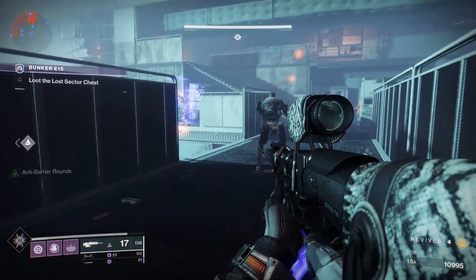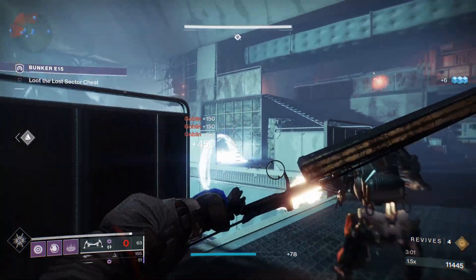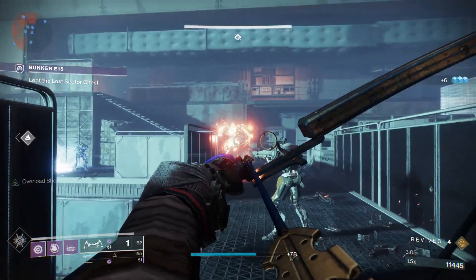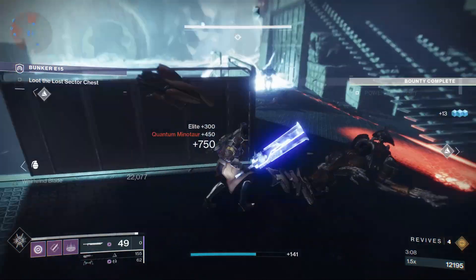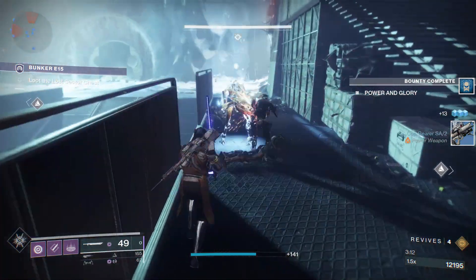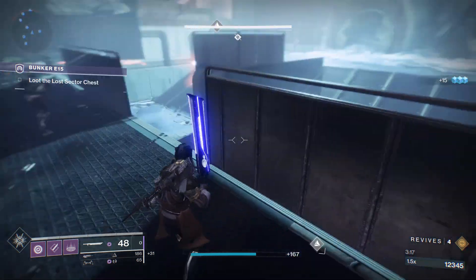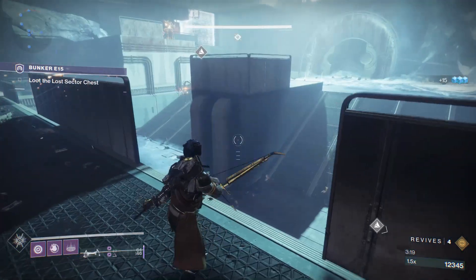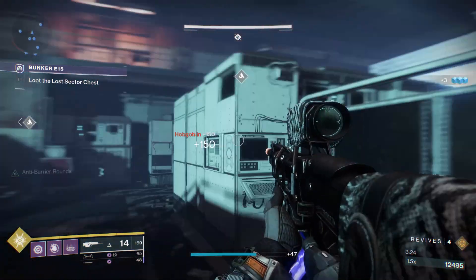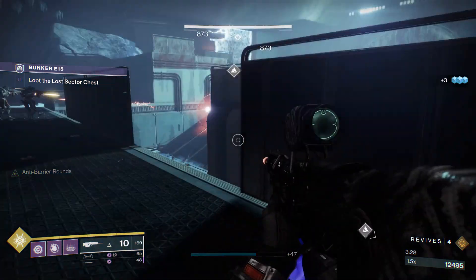The minotaur has Void, so pop him with the bow a couple of times. And as long as we've got one add saved, we can go ahead and open a second chest. Oh, he even popped his shield — I missed it. How about a grenade? You like grenades? Let's have a grenade.